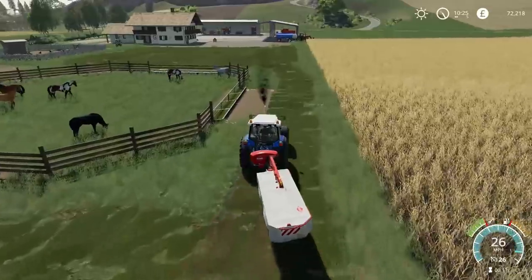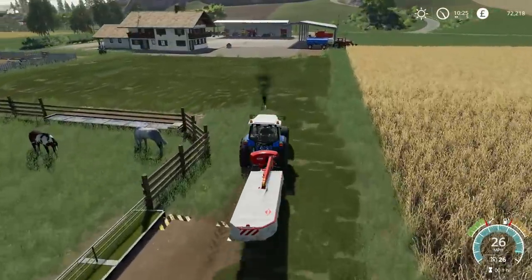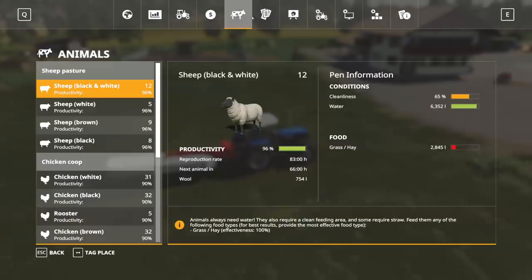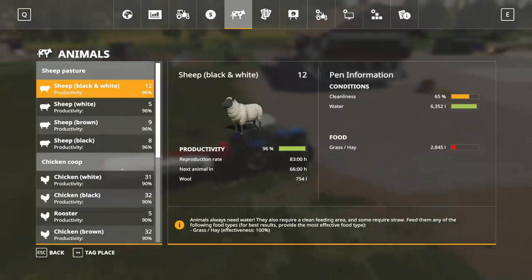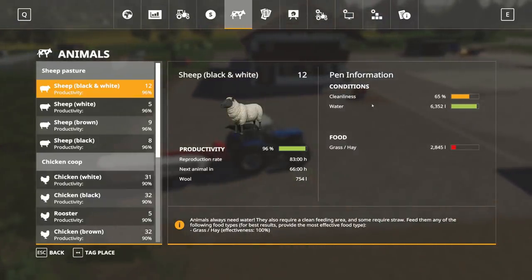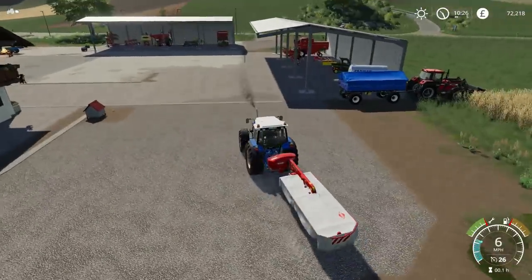I've grabbed the windrower, rowed it up and sorted out the sheep. I think the sheep overall are actually pretty good except for lacking grass. Yeah, this one — lacking grass but otherwise very good. Cleanliness is okay, shouldn't be too difficult to sort out.